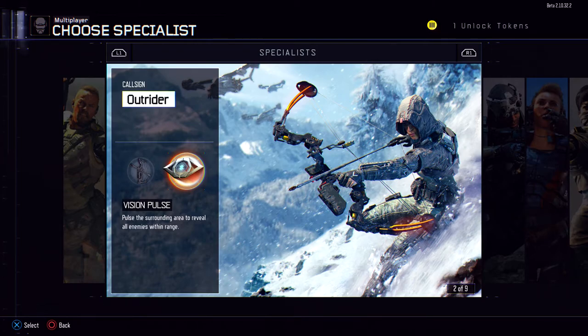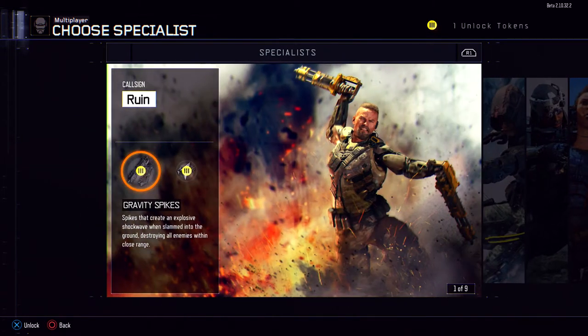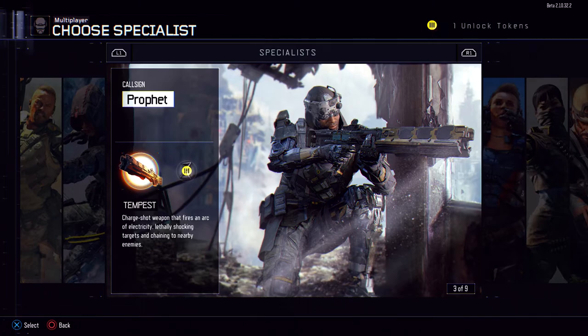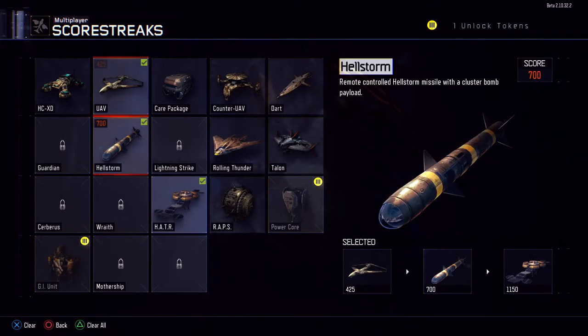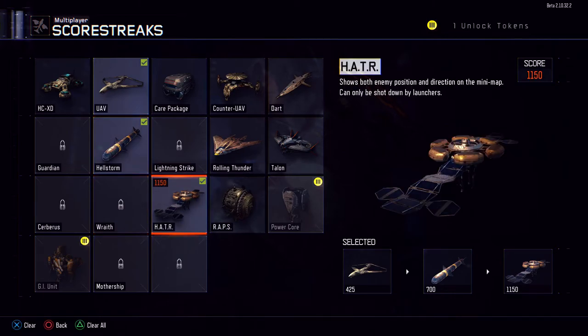It's really good, so I would suggest using that. Also, another good one is the Tempest gun — it's pretty good, so I'll try that. For the scorestreaks, I'm using UAV, Hellstorm, and the new Blackbird — the H-A-T-R, the hater. But I don't hate it, I love it. It's one of my favorite killstreaks.